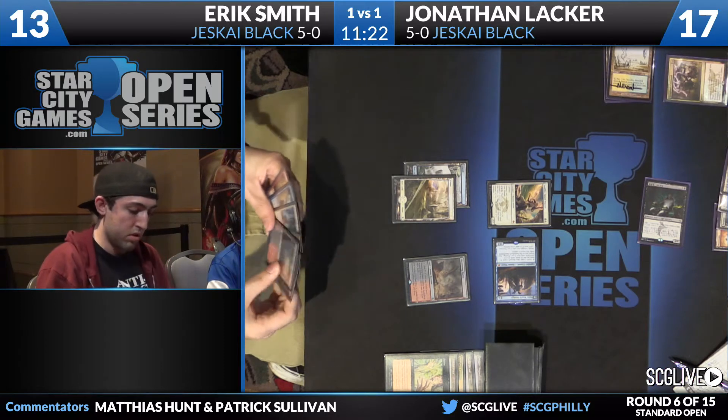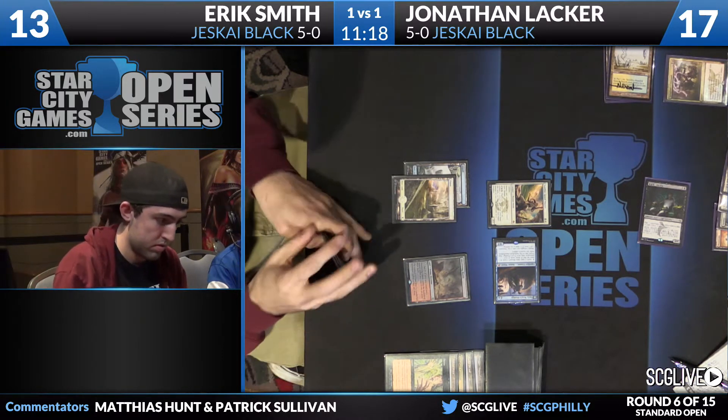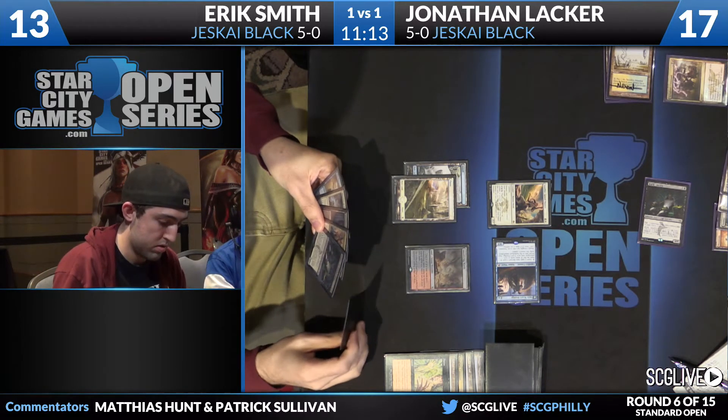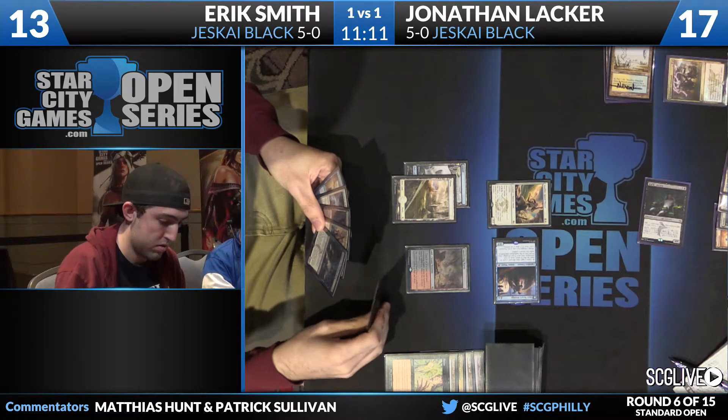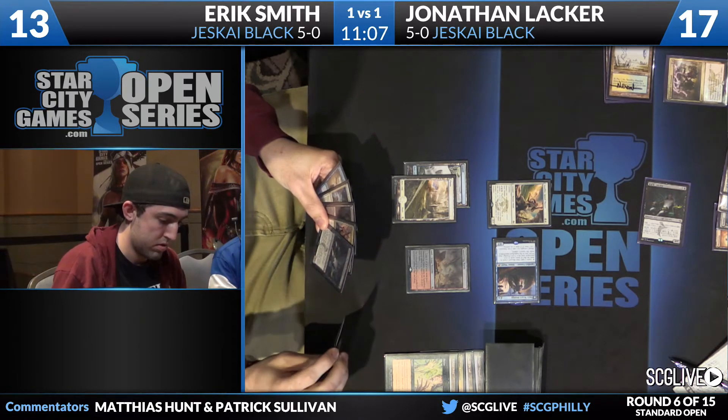Jace activates on Eric's side — here's a loot. Draws a dual land, and that's land number four for Smith, which he did not have before — Smoldering Marsh. Looks like he may even discard Dragon Master Outcast. It's a ways off right now, but it's good in the matchup.